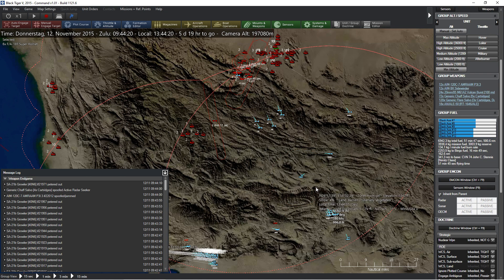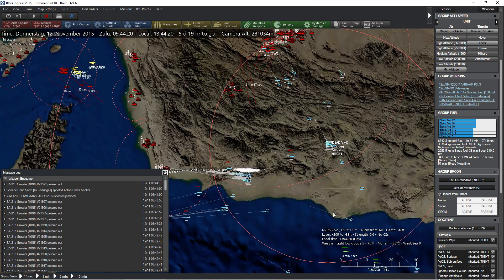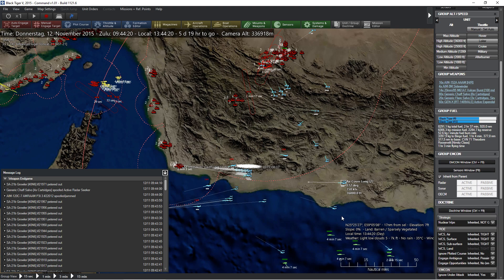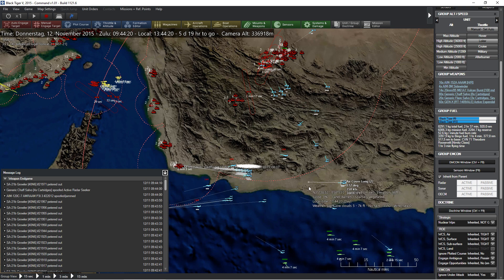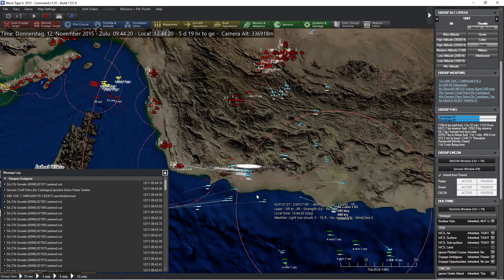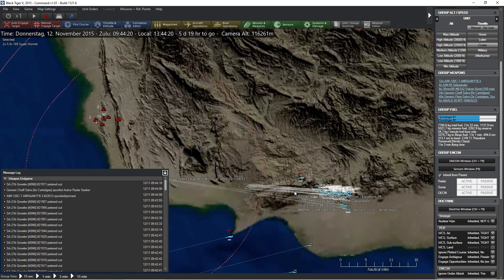Let's bring you a little bit more in that direction and make sure you're going only on loiter speed — we just don't want to get too close, there's no reason for that. Air cover 2 and 3 are over there, air cover long is over here, and air cover 1 should be coming up this way just to support all of that.